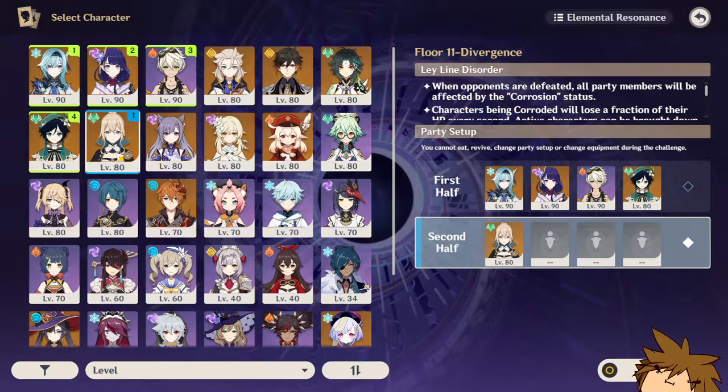For the second team I used Jean. Jean is an amazing character for this floor for the sole reason that her burst healing heals everyone on the team at the same time. The burst healing is really powerful, and it really helped control the corrosion status and not be affected by it that much.